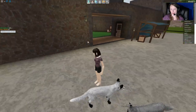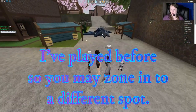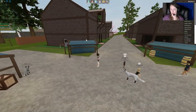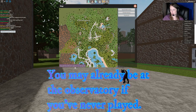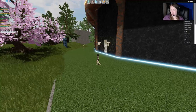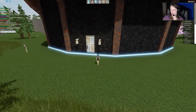So when we zone in here, we need to hit the map button up here and we're going to actually travel to the observatory. So this is where we want to go for our quest.